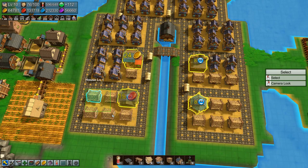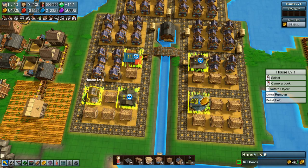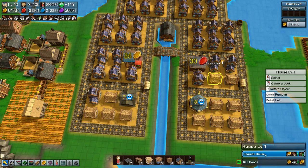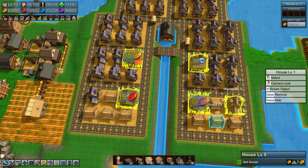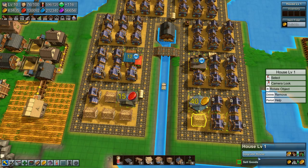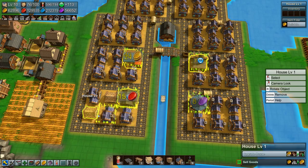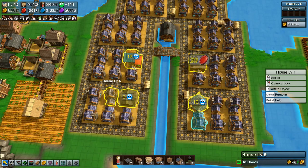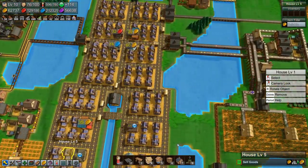And then we can upgrade these houses. Unfortunately I can't select all, so we'll just do it manually and upgrade everything here. That gives us a lot more people and the potential for a lot more happiness. That's 76, so we need to build 24 more.